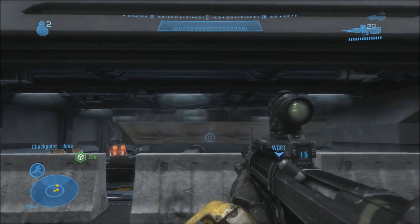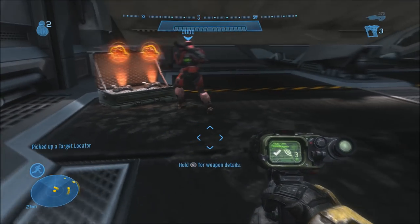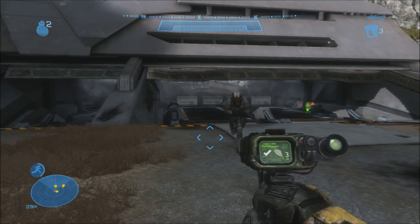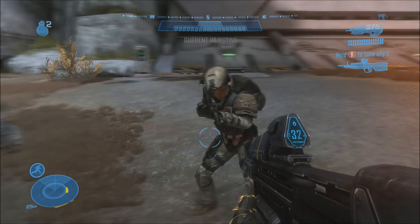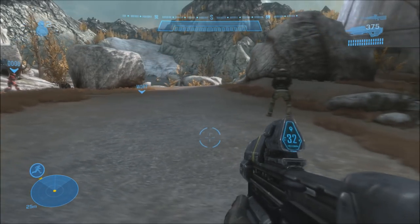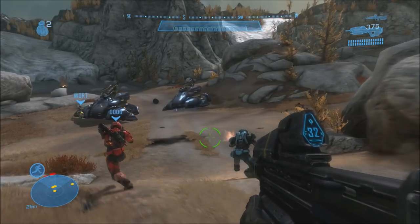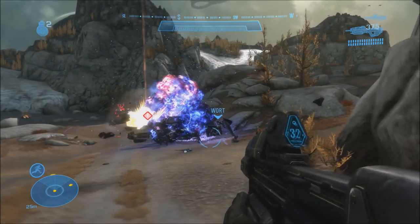For number five, this is actually a fun one and can be pretty useful sometimes. The Target Locator — as you can see, you only get a few shots with it normally. But you can actually hand it off to a Marine through a little trick, similar to the one we've done in our previous video about making AIs weaponless. If you swap with any other weapon like the DMR and then quickly switch to the Target Locator, you actually swap the Target Locator instead, and the Marine can use it. When you give it to the Marine, they actually get infinite ammo with the Target Locator, which is extremely helpful.